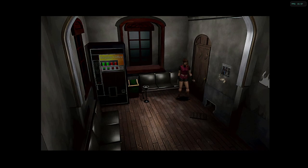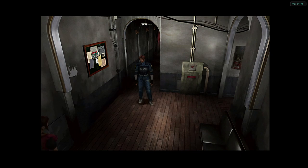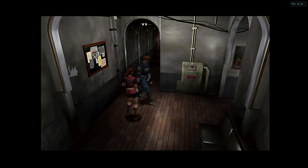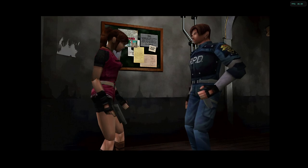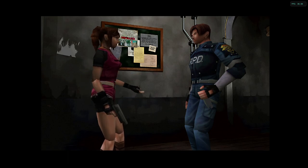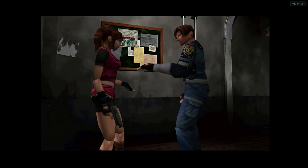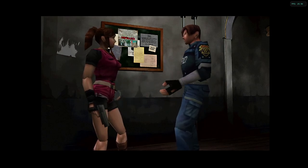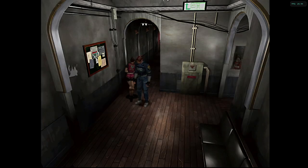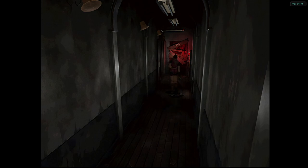Hey, it's Leon! Have you seen a little girl around here? Yeah, you just missed her. Who is she? I don't know, but it's too dangerous for her to stay here alone. Leon, I'll go look for her - you go and find us a way out of here. Before I forget, here's a radio so we can keep in touch. You do an amazing job of speaking only in hand gestures, Leon.